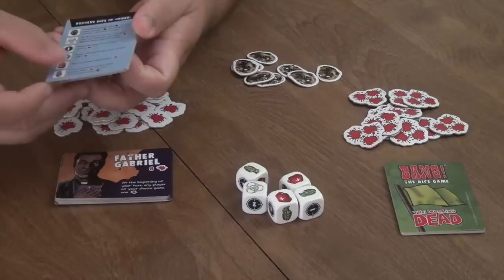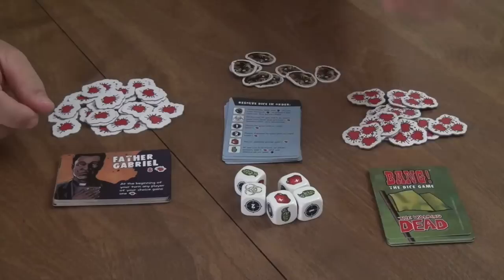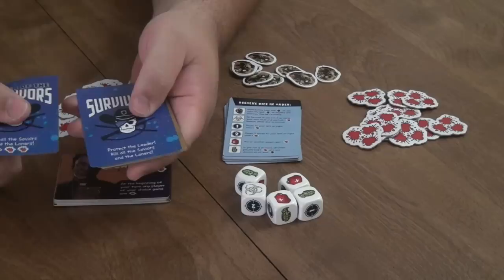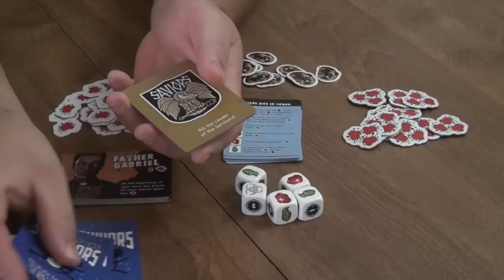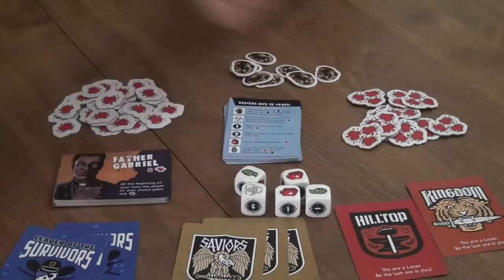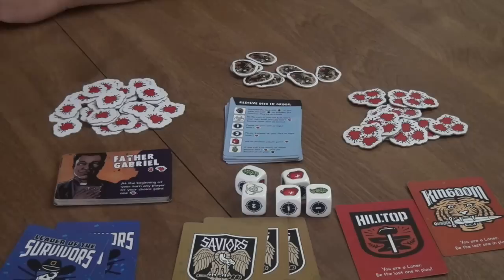The player aid cards show what each die face does and what you have to do when those faces are rolled. The roll cards tell you who you are in the game. There are the survivors — the leader of the survivors and those helping the leader — then the saviors who work against the survivors, and the loners who are the Hilltop and Kingdom.